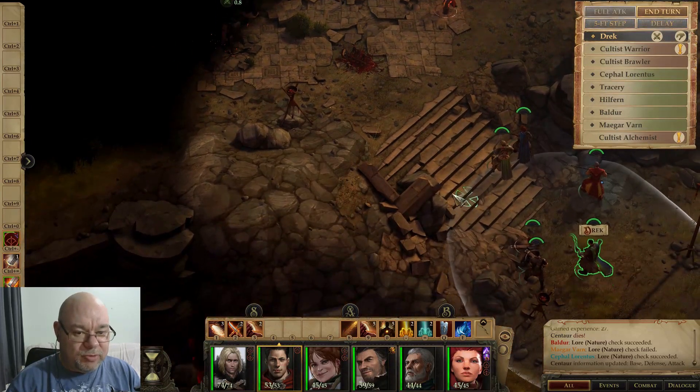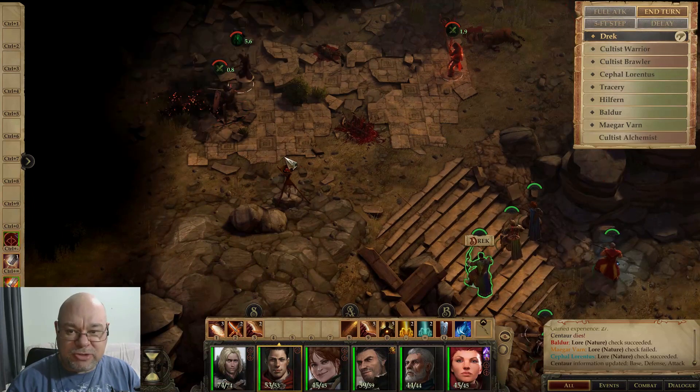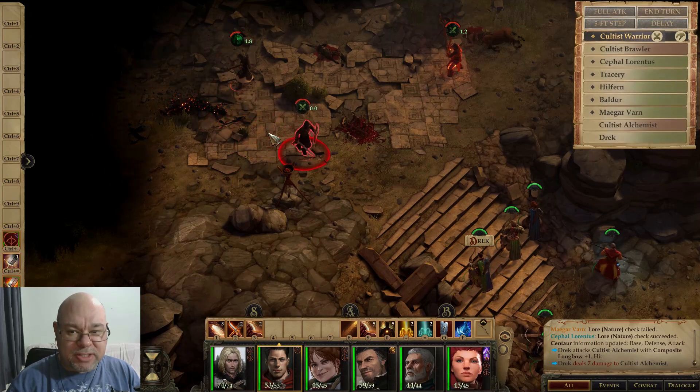Drek, we want you to come up here as well. And we're going to target the Alchemist next. That's a good idea, because they just killed that other Centaur, so they're all going to come after us now.